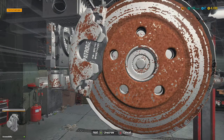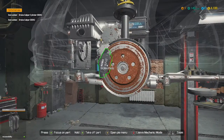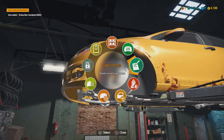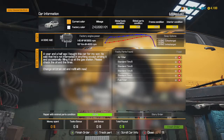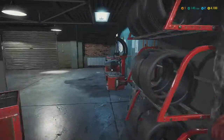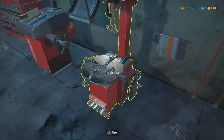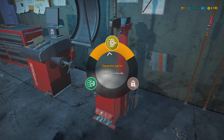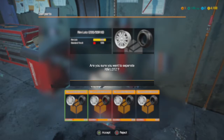All right, almost done here. Let's take these two off and check on the progress of this car. Car status: it needs a fuel filter, an air filter, and just tires. This whole time I thought we had to do brakes, but that was the other job — he just wants new tires. So we're going to check out this tire changer now and separate these parts.